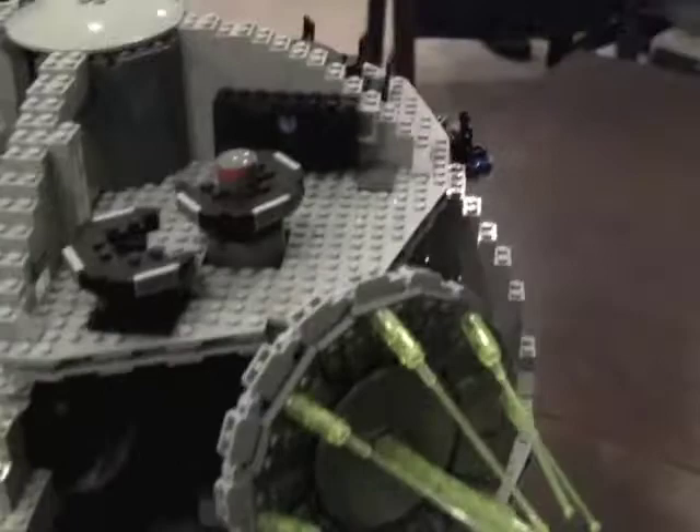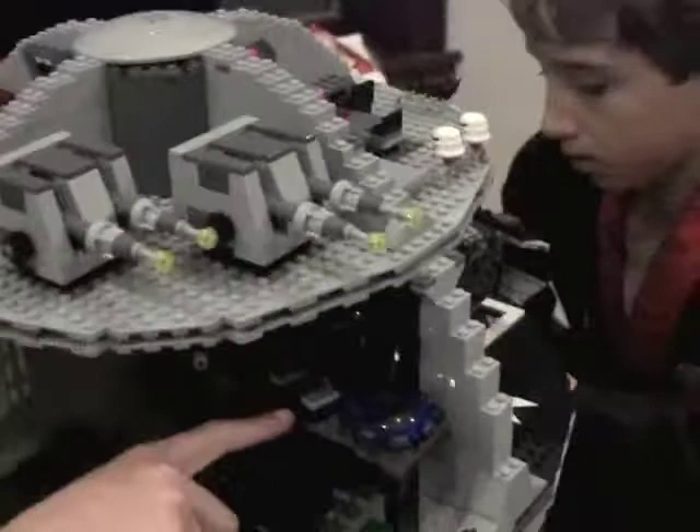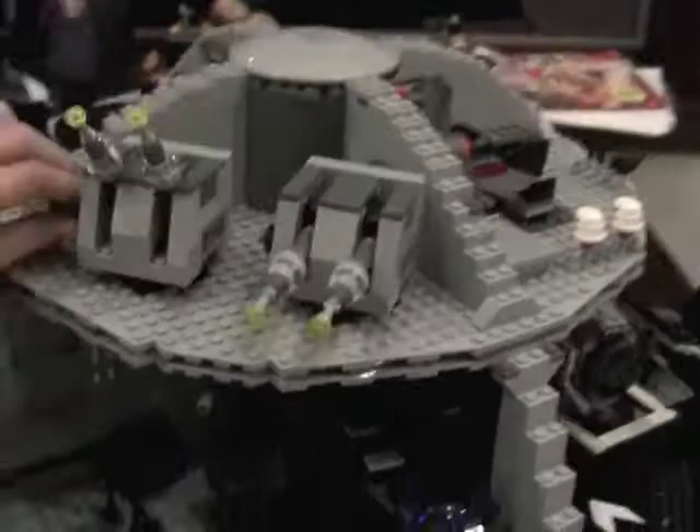And over here, this is where Emperor Palpatine sits. And right here, if you twist this little thing, it moves up and down. And right here, if you twist that, it controls which side it goes. Now my brother will take it from here.